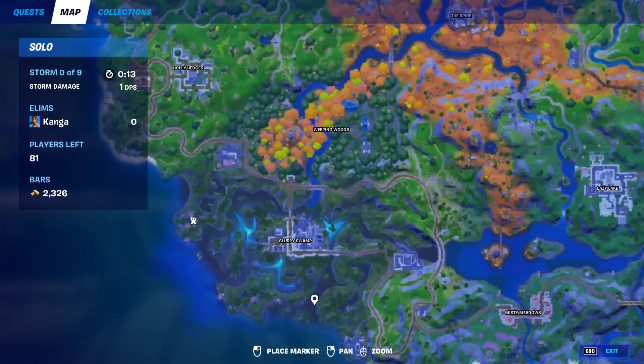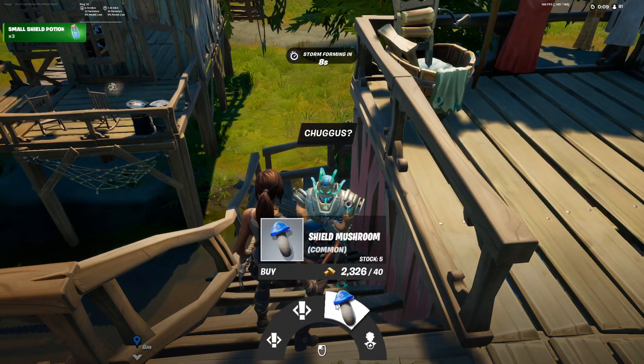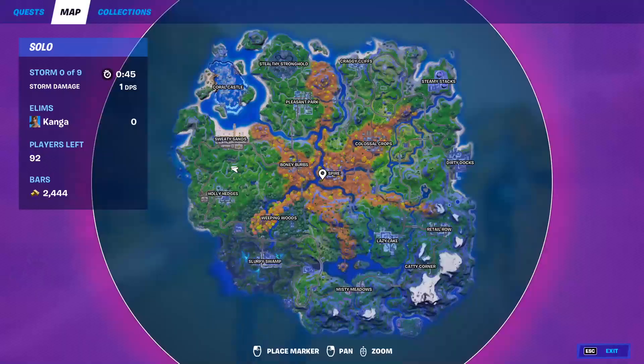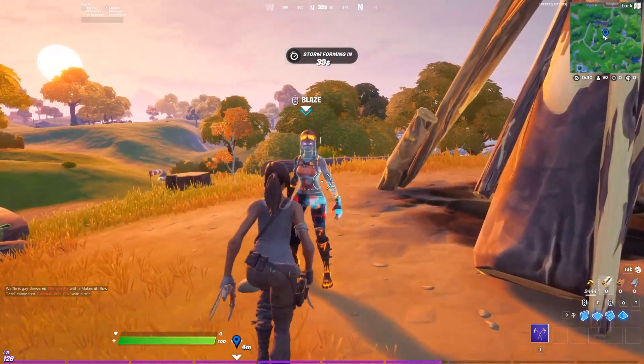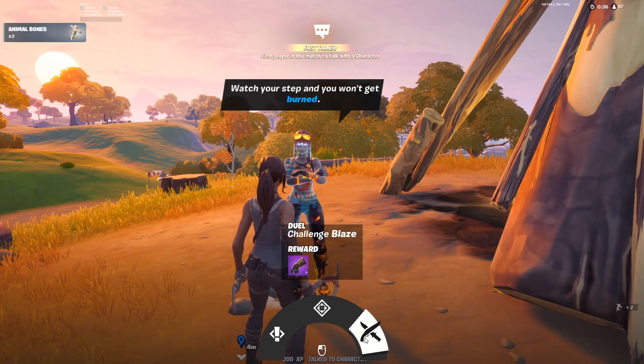Third NPC is Big Chuggas. He can be found here on the map in Shantytown, and from him you can get two different quests, Shield Mushrooms, and you can also hire him. NPC number 4 is Blaze, which can be found here on the map south of Swordy Sand at the Timber Tent location. From her, you can get a quest, a bounty, and you can also duel her for a purple primal shotgun.